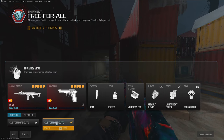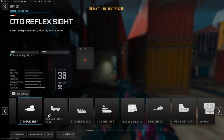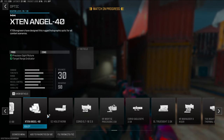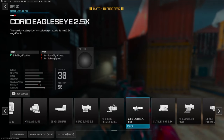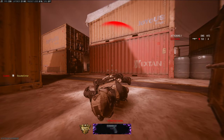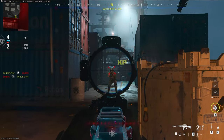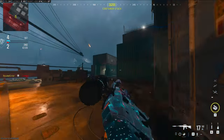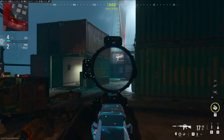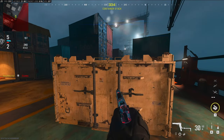The next tip I wanted to give was just an optic for headshots. This optic is the Corio Eagle's Eye 2.5x — it is a really good sight. This sight is just perfect for headshots; it's slightly more magnified aim and it just makes the head easier to shoot.